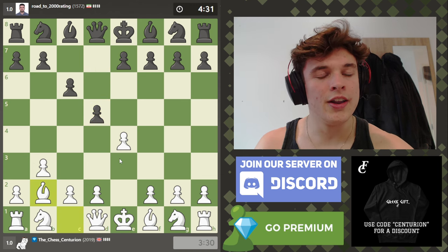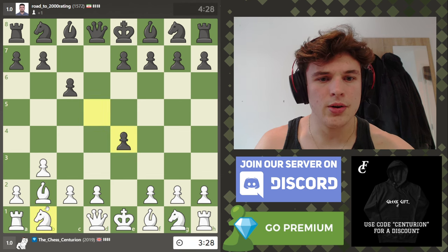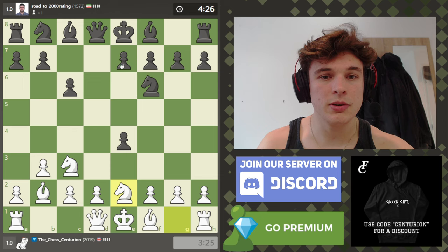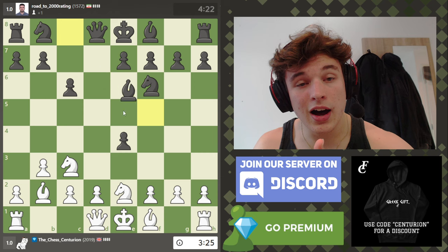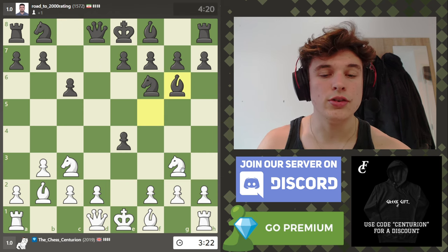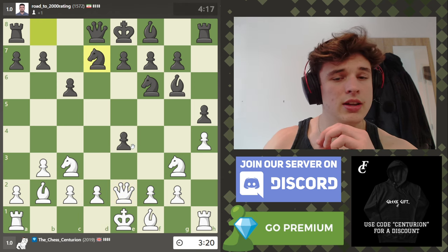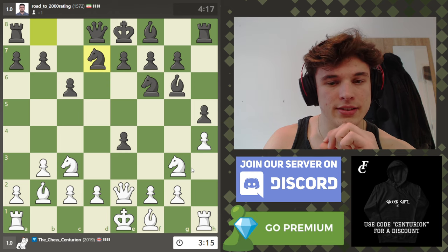Opponent's playing the Caro-Kann, and I really like this obscure gambit against the Caro. Normally you play this against the French defence, because the e4 pawn is very difficult to defend — the pawn is on e6 and the bishop can't come to f5. In the Caro-Kann, the bishop can come to f5, so you have to route the knight through e2 to g3, put pressure on the bishop, and then bring your queen to e2 to win the pawn back. It's similar to the gambit against the French, but not exactly the same.